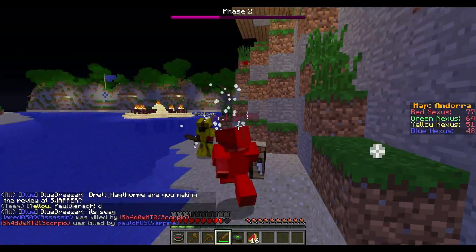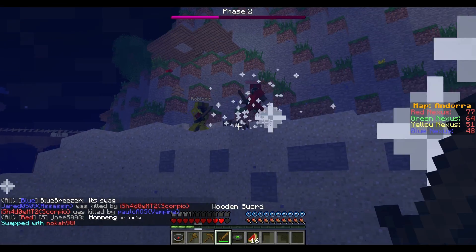If you want to see more of the Swapper class, check out mine and Rob's playthrough where we use the Swapper's switching ability to own our enemies.